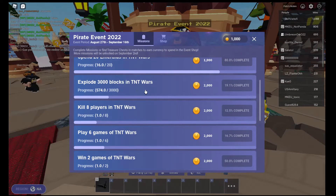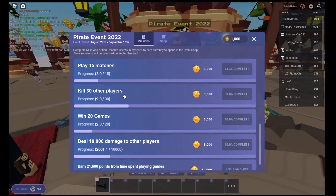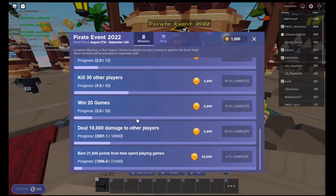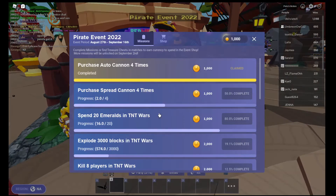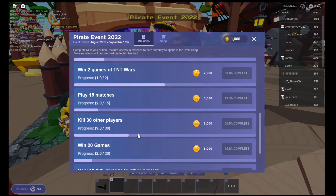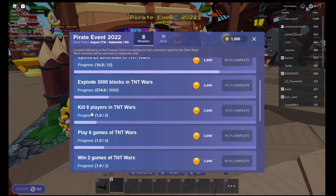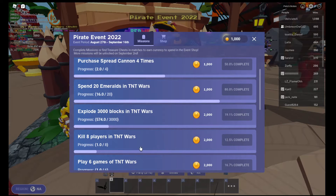I would recommend using Spread Cannons to get the 'kill 30 other players' quest, or you can just TNT yourself and reset, or jump into the void — it counts as a kill. Dealing 10,000 damage while you TNT yourself also counts toward 'kill 30 other players.' There seems to be a glitch: it says 'kill 8 players — 1 player killed,' but then 'kill 30 players — 9 players killed,' which doesn't make sense. If there are 9 players killed, this should already be completed since 9 is more than 8.